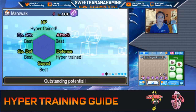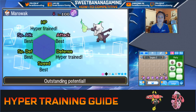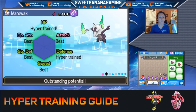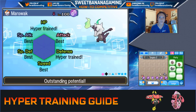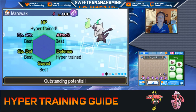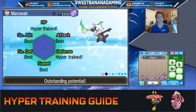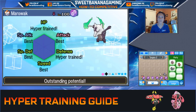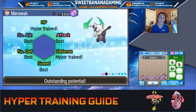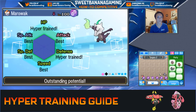An example of what a stat will look like when it's hyper trained: if you look at my Alolan Marowak's defense and HP, I did hyper train those two stats. It doesn't show 'best,' it shows 'hyper trained,' so you know the difference on whether those stats will be passed down. Hyper training does technically raise your IVs, but you can't pass them down. It basically raises your stat to what it would have been with perfect IVs.